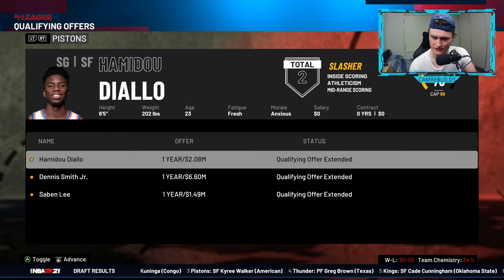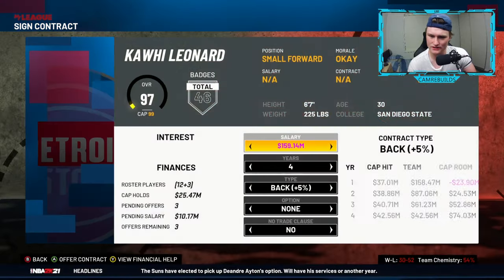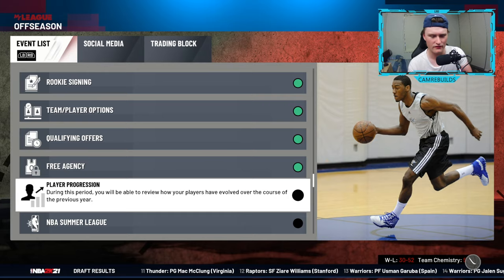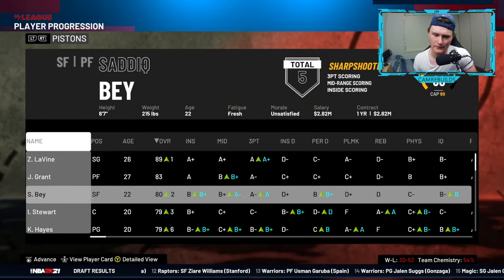Qualifying shows who you can bring back on restricted free agency. Free agency — you know how this all works. Player progression is also a very handy one to look at because you can see what players are going up and what players are going down. If they have green, it means they're progressing very well. If they're red, like DeMarcus Cousins, it means they're getting older and falling off — so you probably want to trade them if they are in the red.